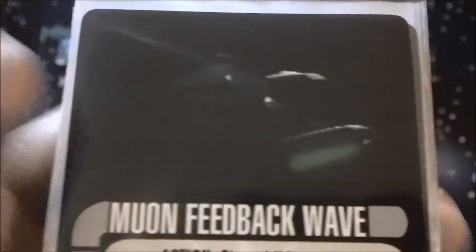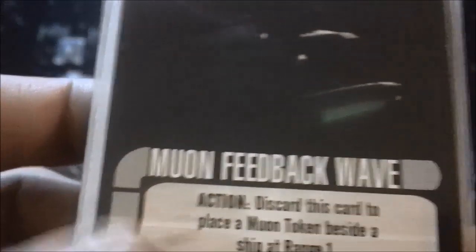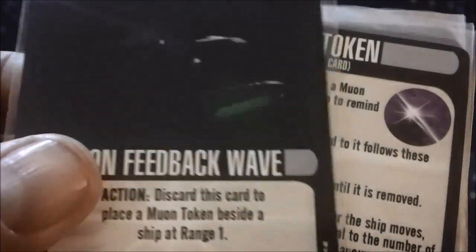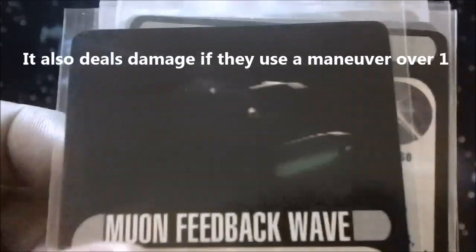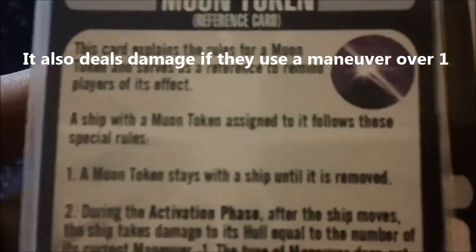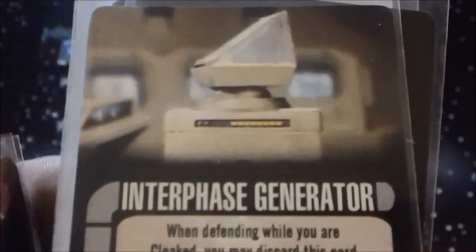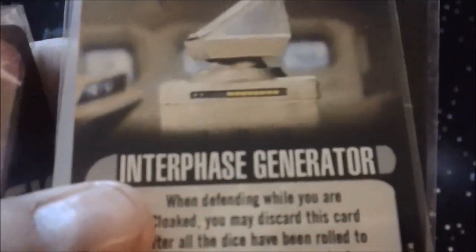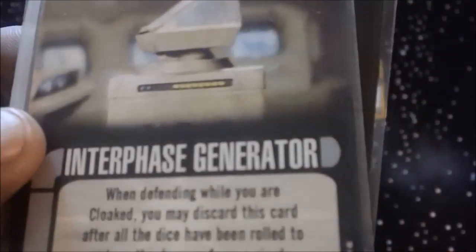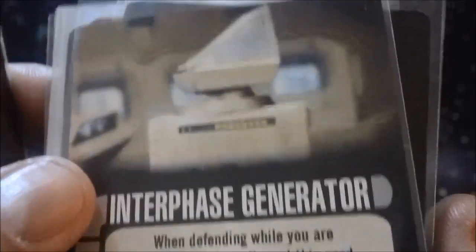Tech upgrades are kind of where the Romulans shine — the sneaky guys have all the cool technology. Mutant Feedback Wave is a really cool one but can only be used on the science vessel. It's very similar to the energy dissipator from the Dominion — you hit somebody with it and their ship basically can't do anything. Interface Generator is a really good one used by a lot of people — if you've got a tech slot and 3 points to spare it is worth it. As long as you're cloaked, you can discard it and no matter how much damage you were hit for, you only take one.